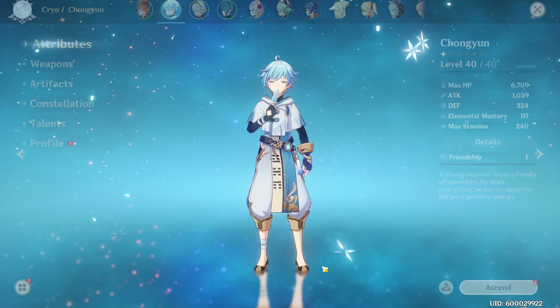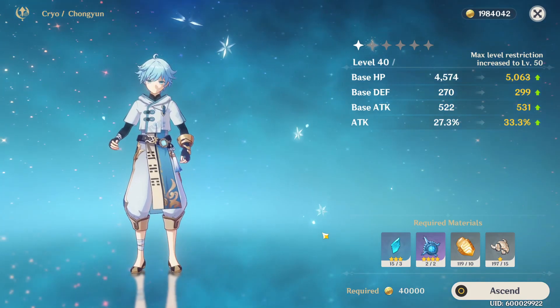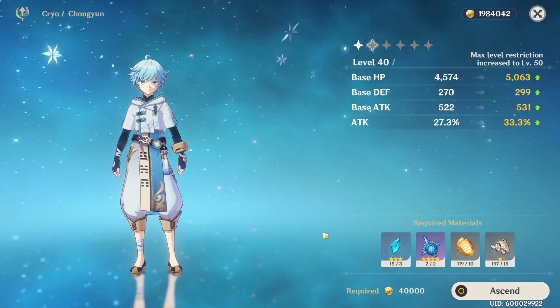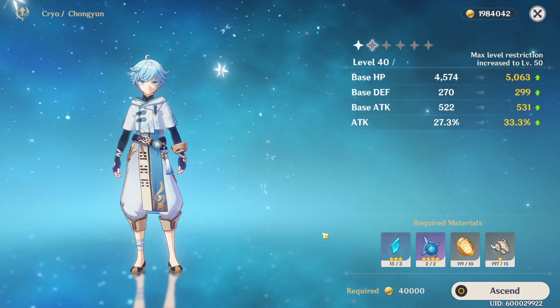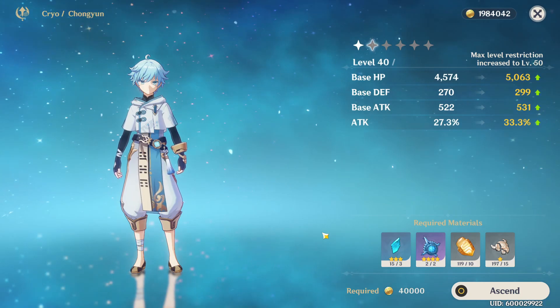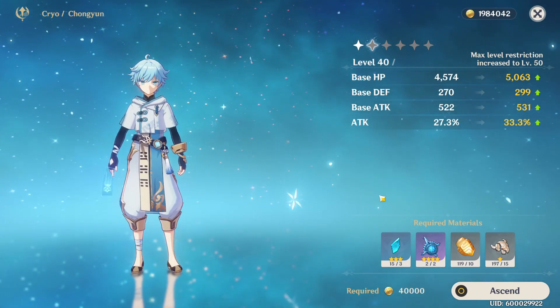Before we get into the actual talents, as you can see when you ascend Chongyun his hidden substat is going to be attack percent, which is pretty nice. I would have probably preferred something like cryo damage, but he might be a little bit better as a primary DPS — either way, attack percent is something you definitely can't complain about.